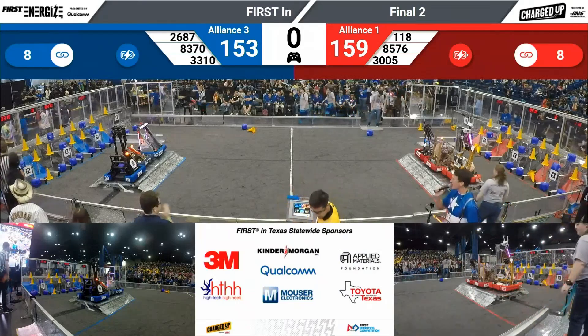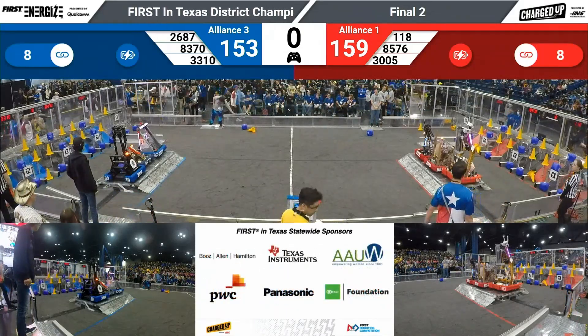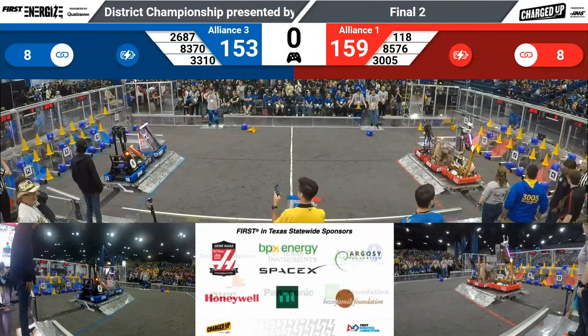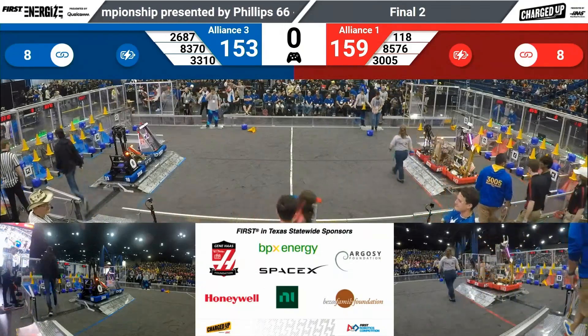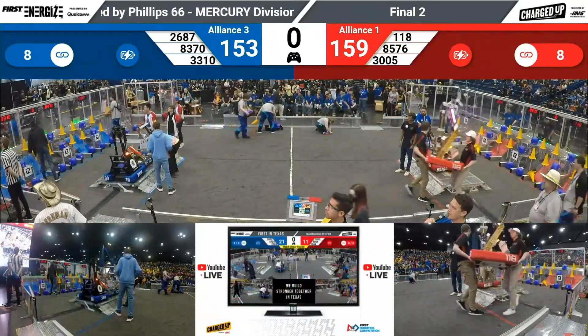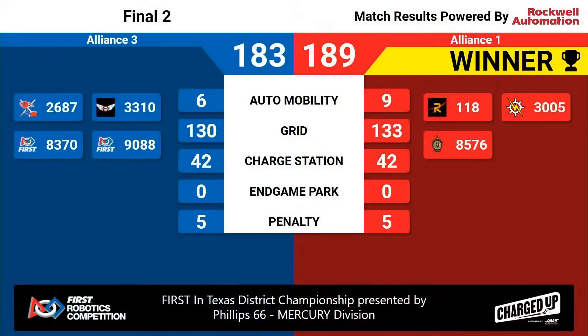We'll see the final score in a moment in this outstanding match. Our final scores are ready for final two on Mercury — do we have a champion or a rubber match? The Red Alliance takes the victory, 189 to 183. Congratulations to our Mercury winners: 118, 3005, and 85-76 — they will go on to play the winners of the Apollo division. Congratulations as well to our third-seeded alliance and Mercury finalists: 26-87, 33-10, 83-70, and 90-88.